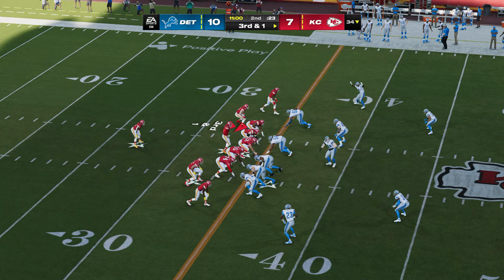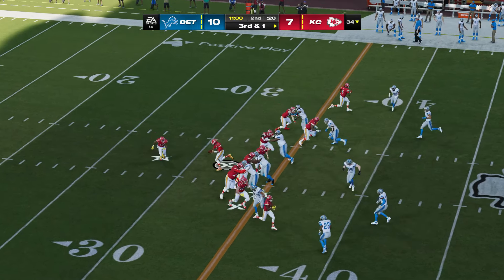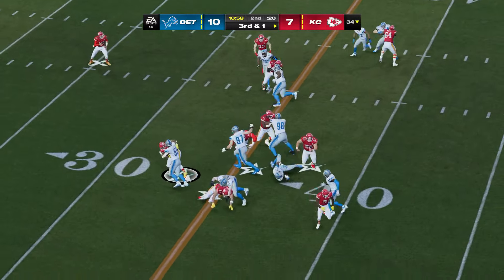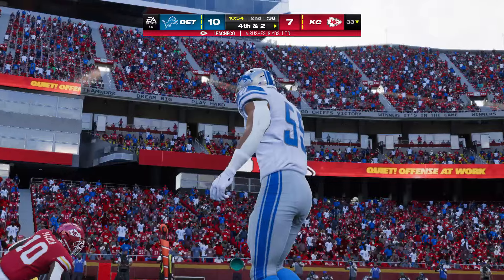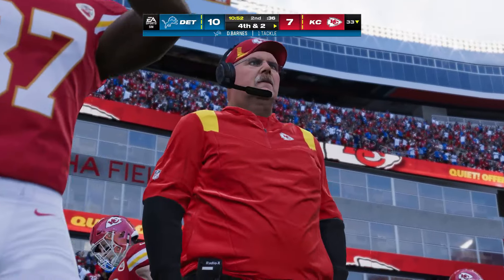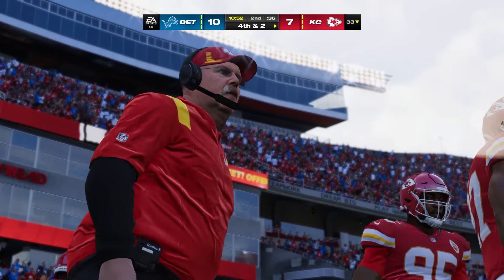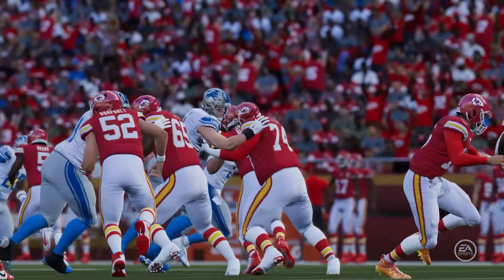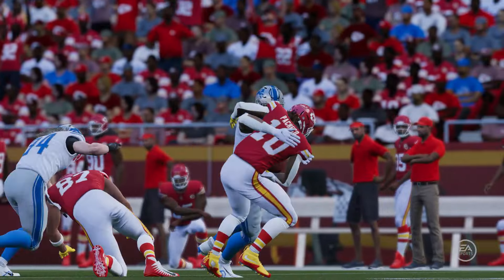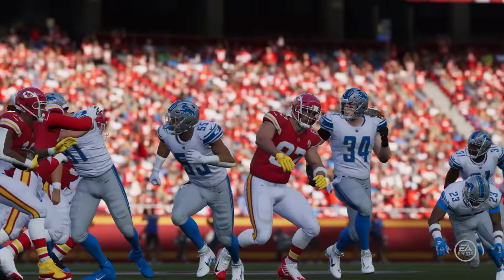They just need one yard for the first down. On third down, Pacheco takes it — and he went nowhere, actually going backwards to the 33 for a loss of a yard — and that brings up fourth down. When you bring in extra tight ends, you're hoping each of your guys wins those one-on-one blocks and creates a crease for the runner. But when you don't win them, that's the result you end up with.